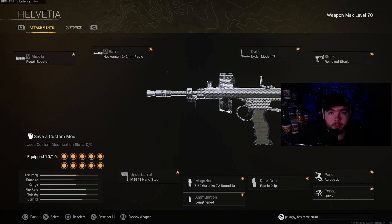Perk 1 and Perk 2 are going to be acrobatic and quick. The rear grip is going to be the fabric grip for the extra ADS speed and sprint to fire speed. The magazine is going to be the 7.62 Gorenko 72 round mags. The ammunition is going to be lengthened for the extra bullet velocity. And last but not least, the underbarrel is going to be the M1941 handstop.